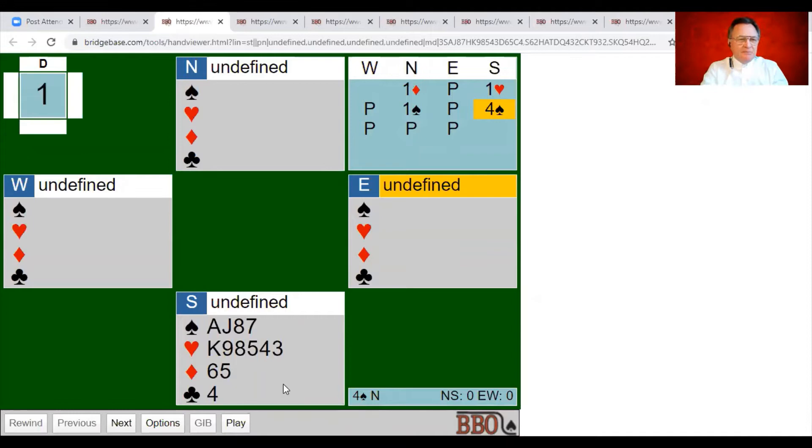A question about whether to splinter on the south hand — splintering wouldn't be a bad idea except the south hand is not quite good enough to splinter. The most important thing with a responder splintering is that nine-card fits always make a big difference. On this hand it's almost certain we only have an eight-card fit because partner didn't open one spade. This hand falls a bit short of a splinter — I don't want to encourage partner to go hurtling off to slam when I'm limited.